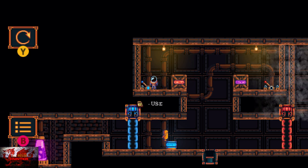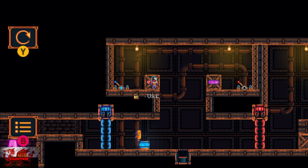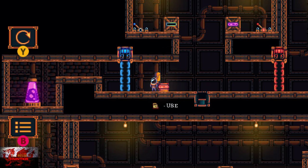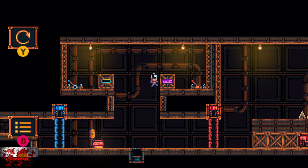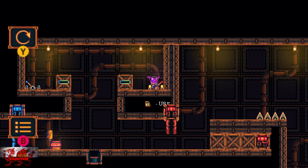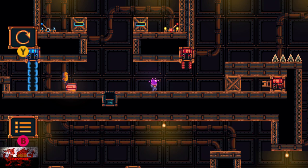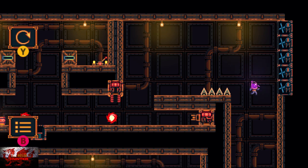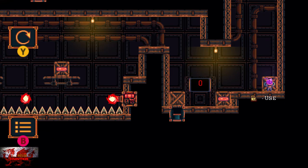Then jump over, use the lever again to close the gate, then grab the orange goo. Jump back down and replace the blue goo with the orange goo in the machine. Jump back up, grab this purple goo, and then use the lever. Jump back down and make a break for it to the right — quickly jump as fast as you can because the cannon will blow your ass up. Jump all the way down.